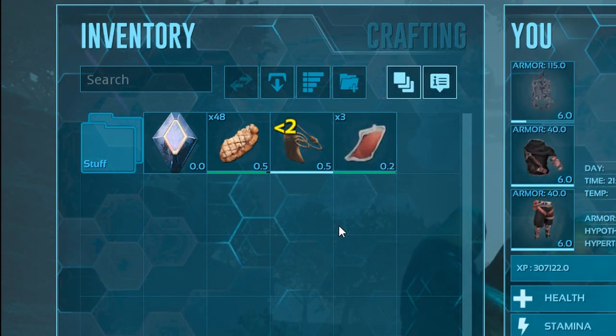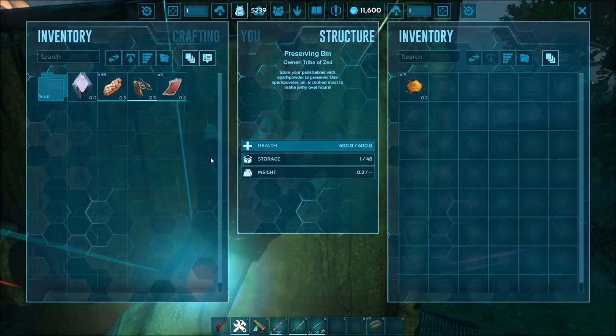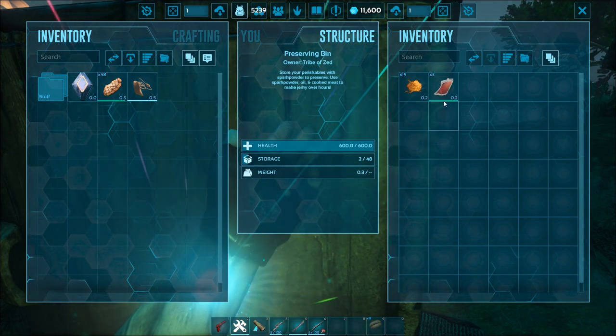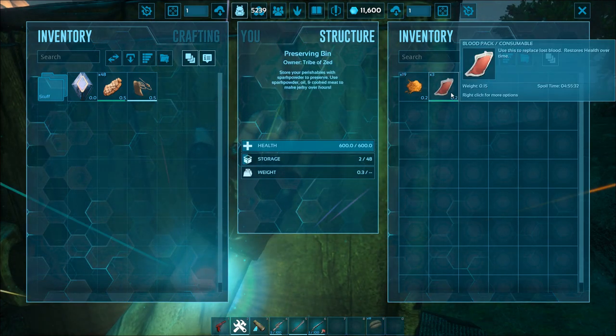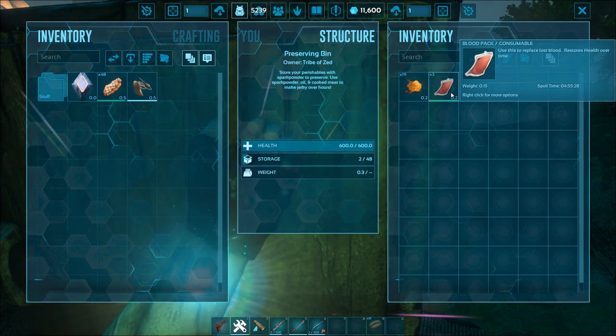Make sure to have some cooked meat with you so that you can quickly regain your HP. Every now and then, make sure to put your fresh blood packs in a creature's inventory or a preserving bin to help them spoil slower. It'll be better if you farm blood packs while you're doing something else at the same time, like harvesting resources, to avoid it being super boring.